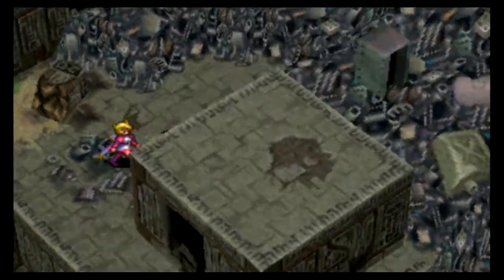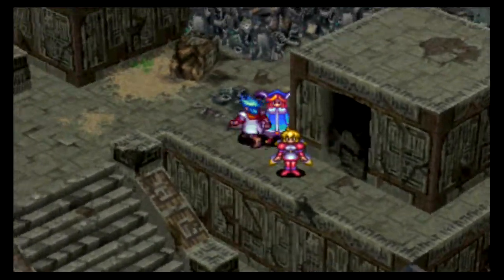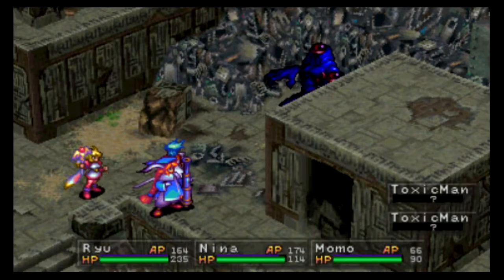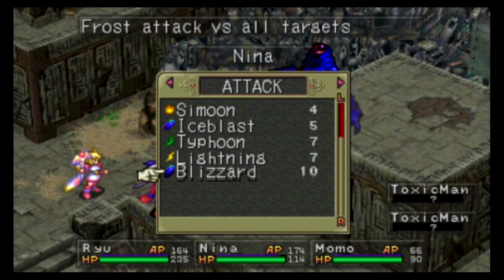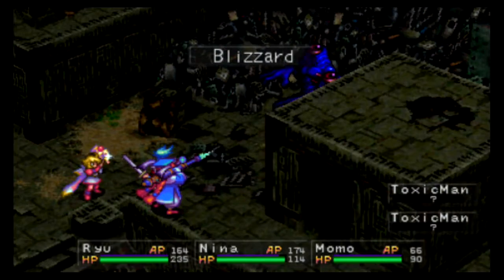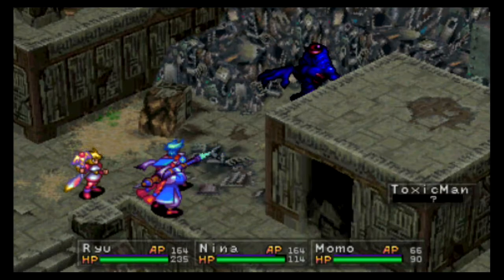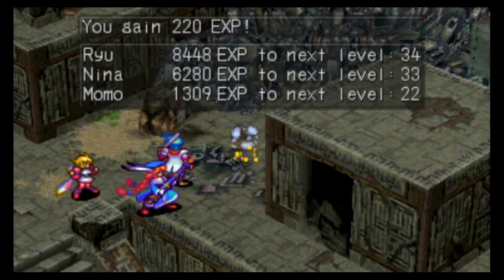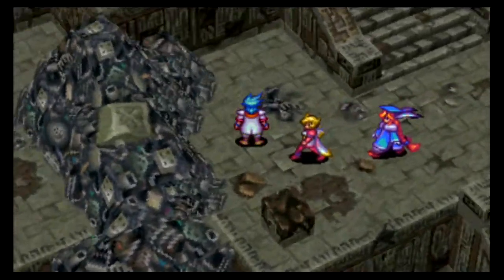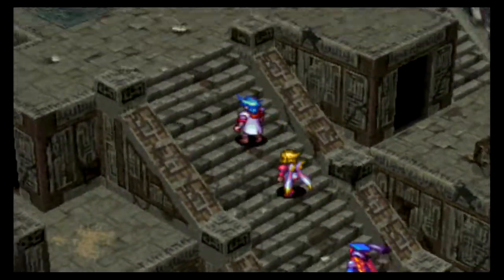Alright, what do we got over here — a fat lot of nothing, old run-down little houses I guess. Toxic man... wizard, and hope for the best. There's one of them — that's pretty nice. Sure wish I could get that ring I saw in the Manilo shop to Nina though — a 20% drop in AP usage is pretty nice, even for you.